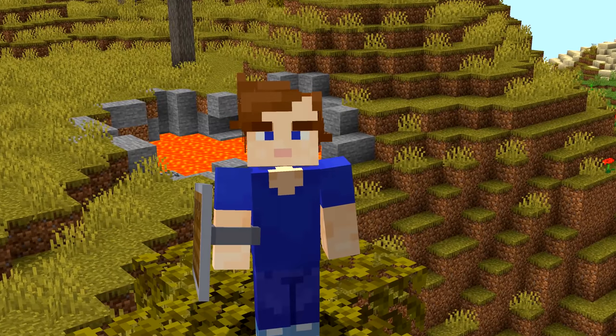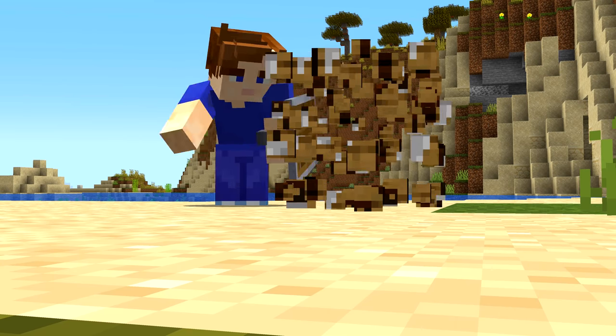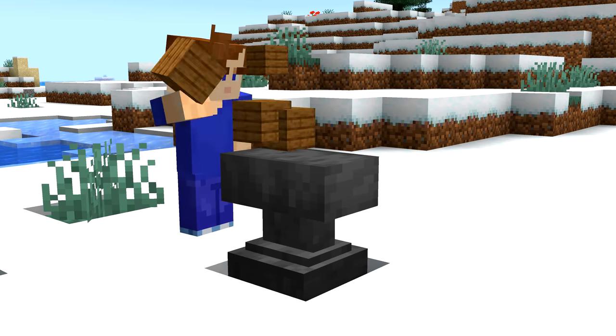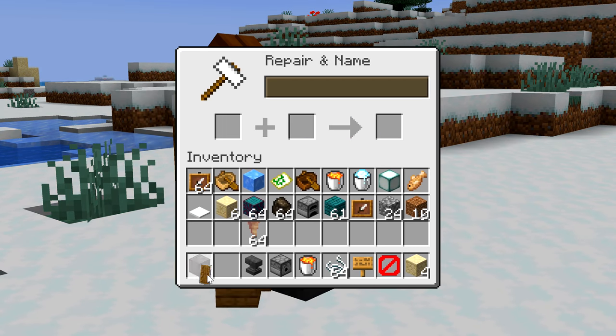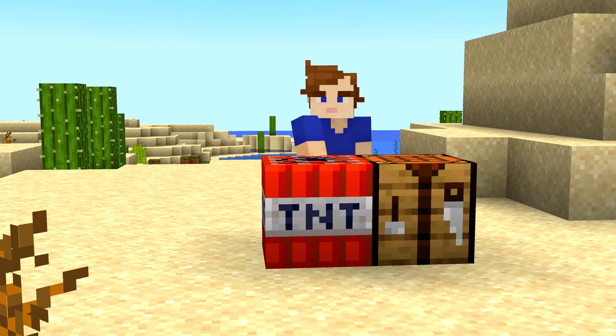Number twenty-five: hopefully you're using a shield when you fight on your SMP. But instead of using a crafting table with two shields to repair it, you might not realize that you can actually just use planks and an anvil with a shield to make that repair. Another cool bonus of this is that they'll keep their pattern, which doesn't happen when you use a crafting table.